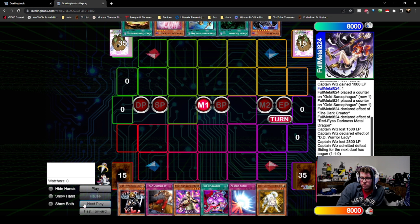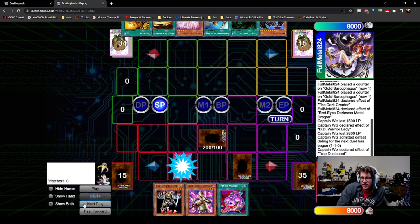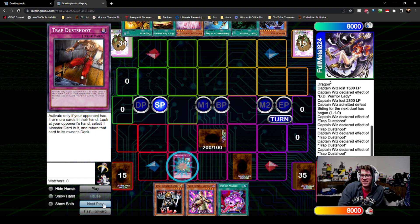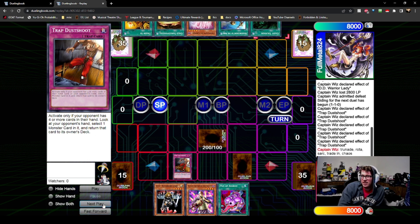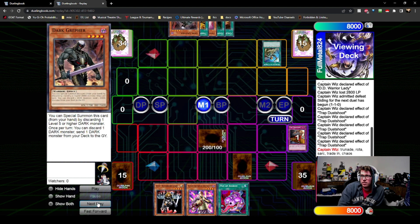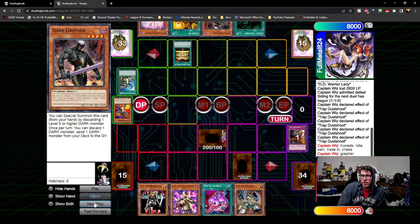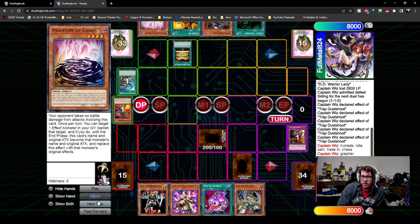I get to go first — I set Raikou, Dust Shoot, Mirror Force, and pass. I get to Dust Shoot him. He has Rota but I'm being annoying — I declared it like four times. I hit whatever that was. I don't care about the Phantom of Chaos, he doesn't do anything right now. He's opting to just pass instead — these don't really apply a lot of pressure at the moment, so he's going to slow roll them.